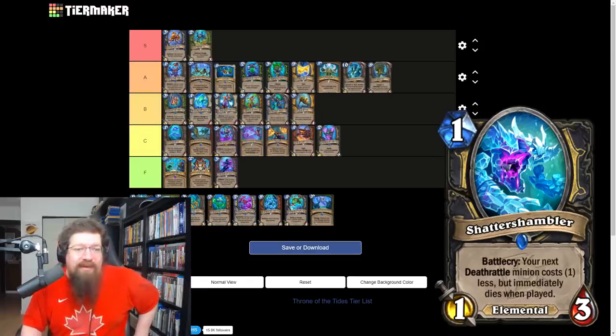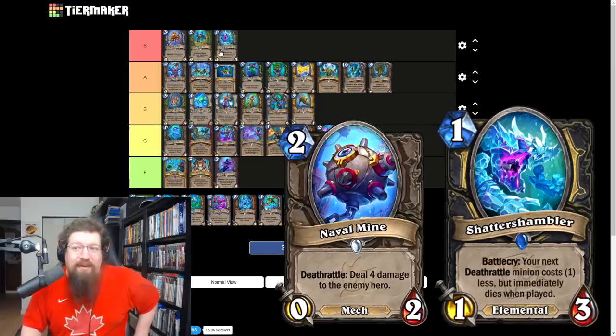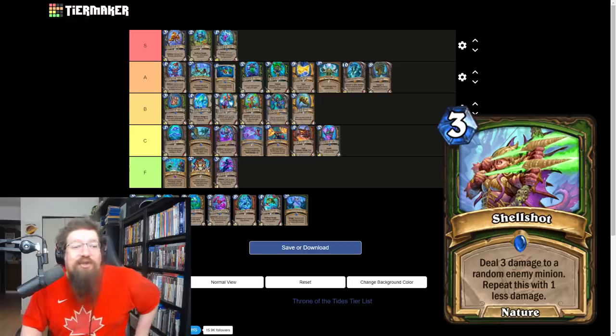Shattered Shambler is a one mana 1/3 rogue elemental — battlecry: your next deathrattle minion costs one less but immediately dies when played. I'm giving this an S. I think death rattle rogue — in particular mine rogue — might be particularly terrifying with this card. It's a 1/3 with a really insane upside of proccing a deathrattle. Look out for this card; I think it's going to be nuts.